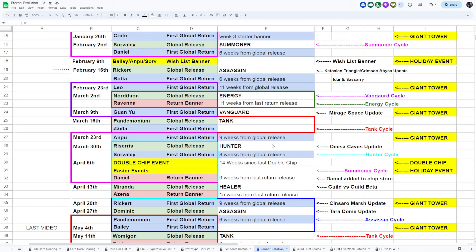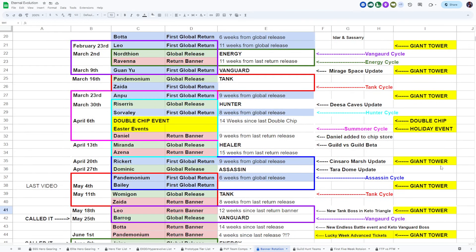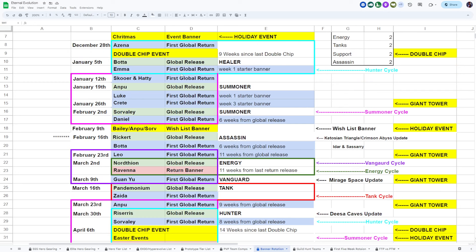Giant towers are every two weeks for the most part, and now that they've synced it with the hero rally it's a really good way to get more copies of heroes for free. You do need to save up 80 limited tickets as a buffer, which is hard on a new hero banner week, but on my free-to-play account I've managed it. Since that May 5th video I've noticed they have interlinking cycles that form a pattern.